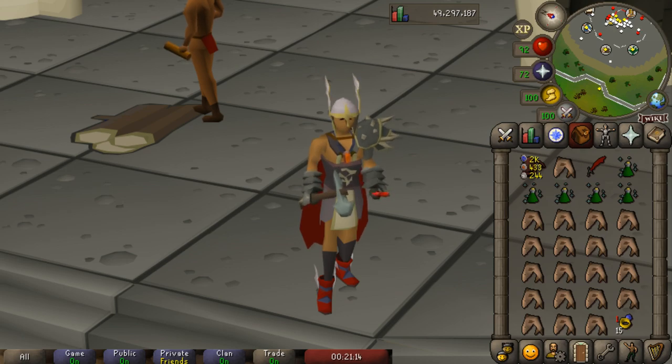For training attack it's pretty straightforward — you almost always exclusively get the abyssal whip. However for strength training there are quite a few different options. Some of the more interesting options I'm going to try out today are the leaf-bladed battle axe. I'm also interested to try out the full obsidian set with the berserker necklace, as well as the more standard strength training weapons.